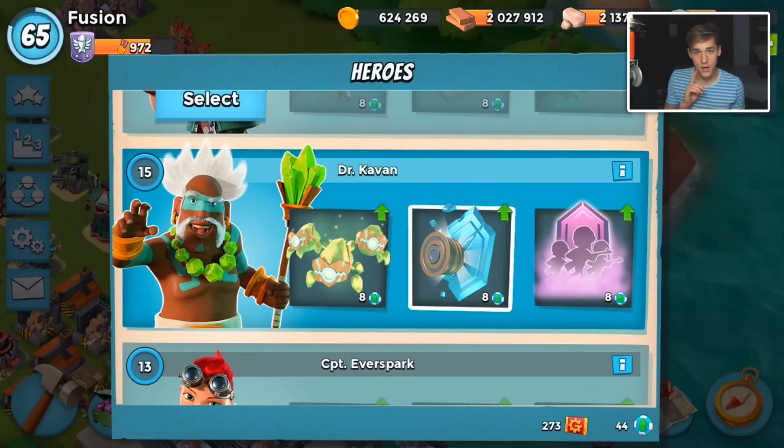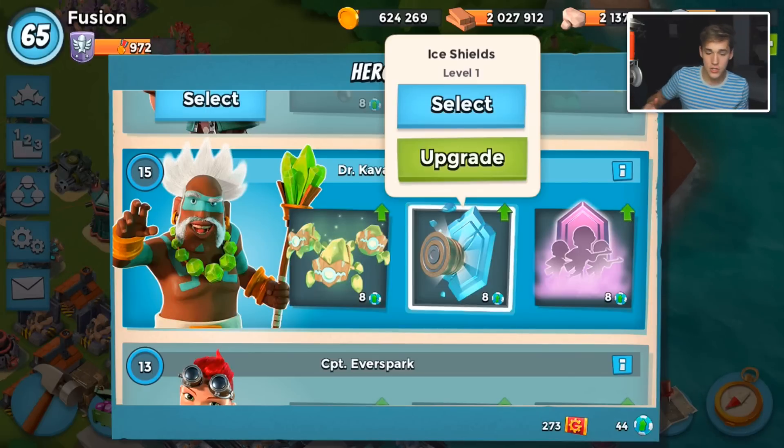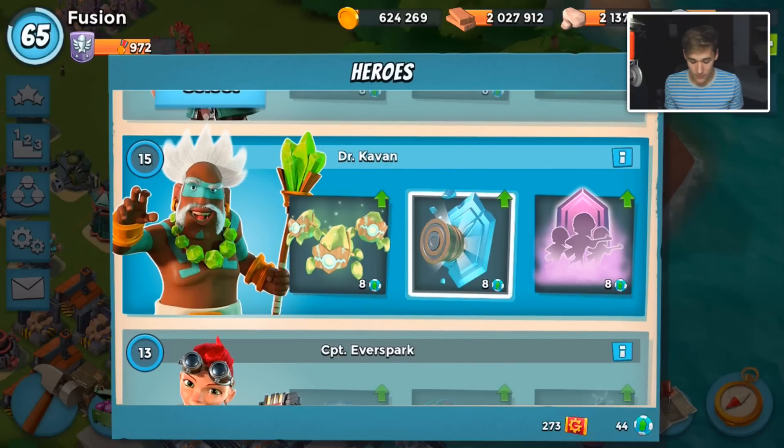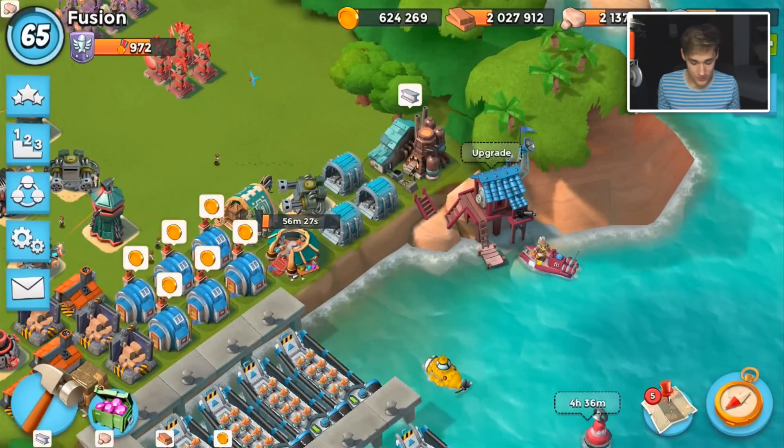So today we're gonna be using the Dr. Kavan ice shield ability, and we're gonna be using it with warriors to try to defeat bases that have ice shields. So it's like an ice shield versus shield generator challenge. I should mention that my ice shield is level one. It's probably one of the better abilities to upgrade, and I will be upgrading it, but I don't want to yet. Just be prepared for that opening spree, we are getting there.